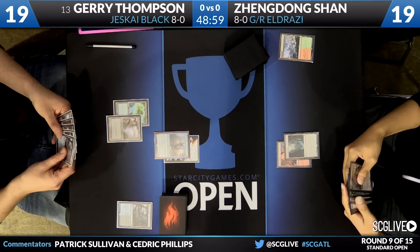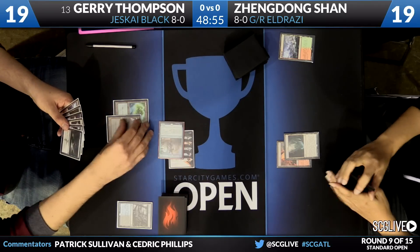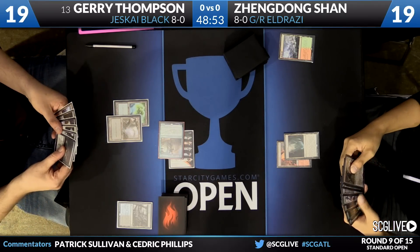Sanctum of Ugin was the land. And if Jerry didn't know what he was up against before, well he knows now. It only takes the Sanctum of Ugin to give you an idea. Here is an activation of Jace.